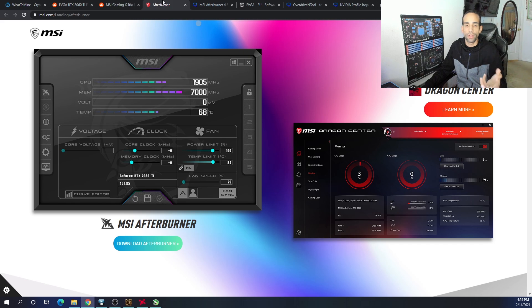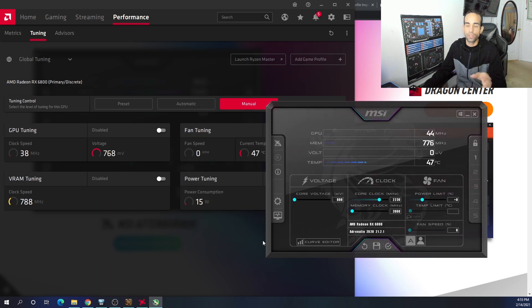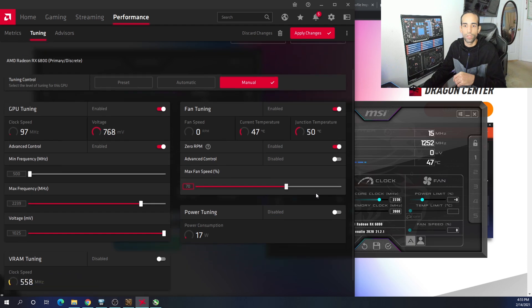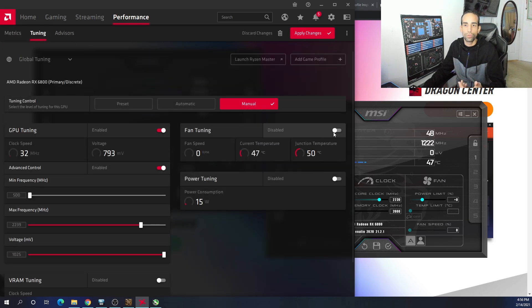I do like using the built-in Radeon software for AMD, especially with the 6000 series. Either way you tune, you can save profiles. In Radeon software, turn on GPU tuning and look for advanced control so you can see the actual clocks and voltage. With fan tuning, I recommend setting an aggressive fan curve for mining. Go to the home page, then Performance, then Tuning — set it to Manual, turn on everything, and you'll be able to test and tune from there.